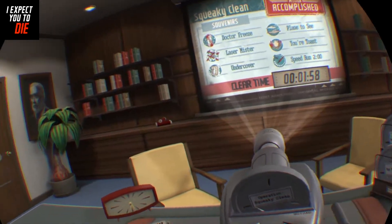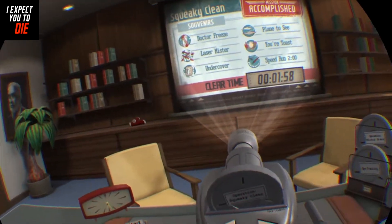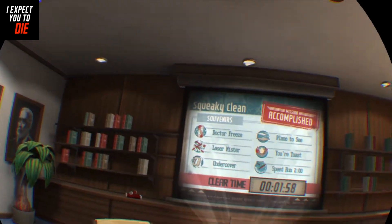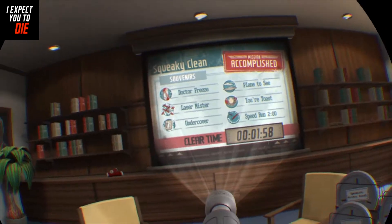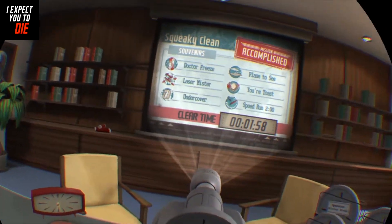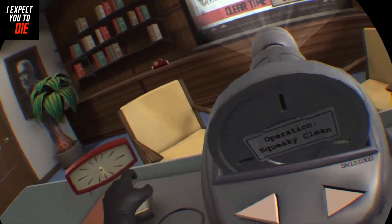Hello, I'm Brandon with GamersUnite.com, and we are playing I Expect You to Die. This is a game guide for level 2, Squeaky Clean. While we're at it, we're going to go for the souvenirs: Dr. Freeze, Laser Mister, Undercover, Plane to See, and You're Toast. So without further ado, let's begin.